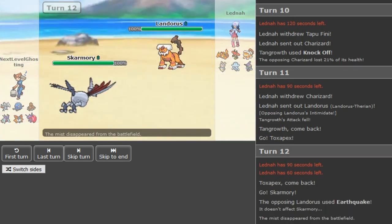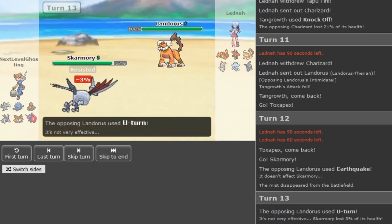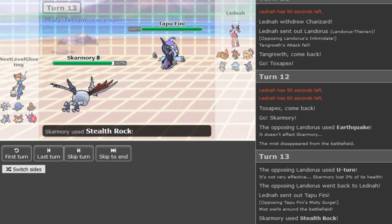Just Earthquake predicting the Sableye — you obviously don't want to go for Rocks, but Skarmory was pretty obvious there. If he had Smackdown that would have been super cool. But yeah, this is just offensive standard Landorus. This Skarmory has to be Shed Shell to prevent getting trapped by Magnezone.